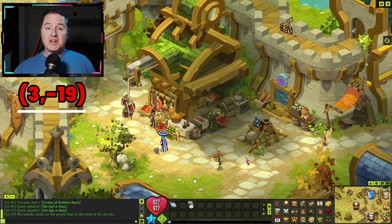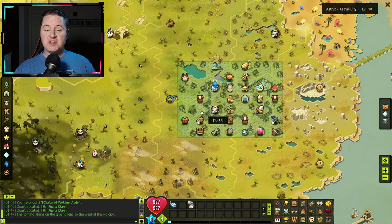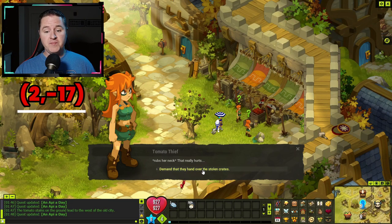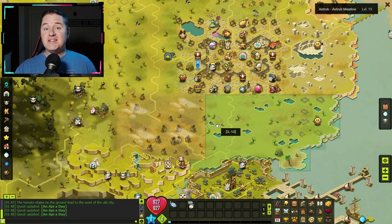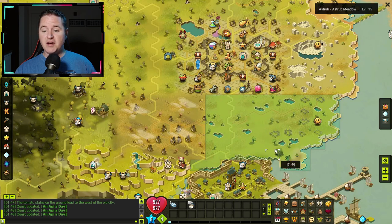Here you talk to Hardy, and he's going to send you looking for traces of tomatoes. You're going to follow the trace of tomatoes until you get to 2, negative 17. Coming here, you're going to see some tomato thieves — talk to them and demand the stolen crate. The Astrobium mercenary pops up; talk to him as well, explain the situation, and they're gone. Now continue following the tomato traces, which lead you down near the tunnel entrance at 7, negative 10.